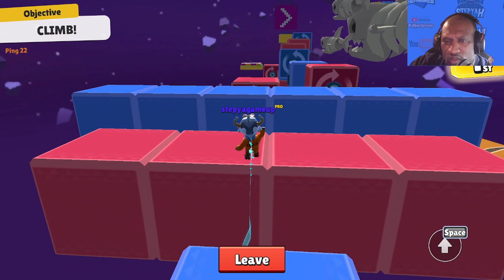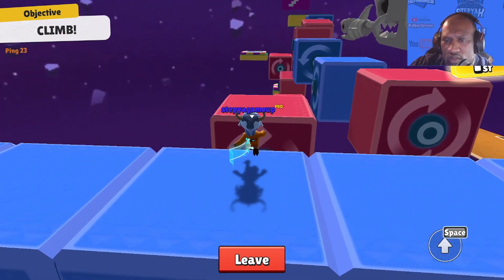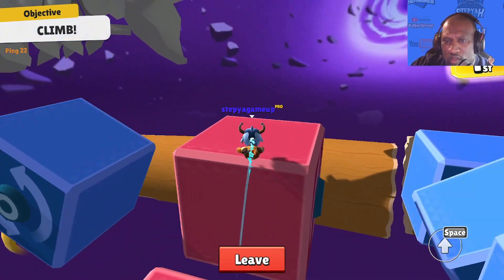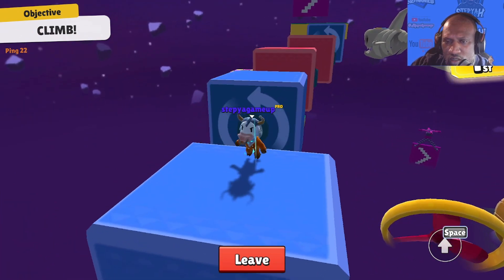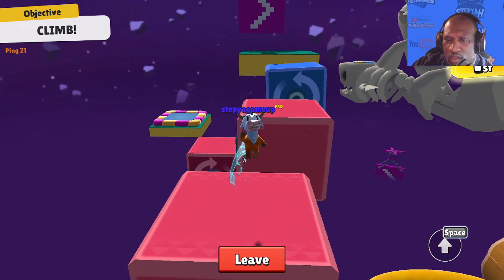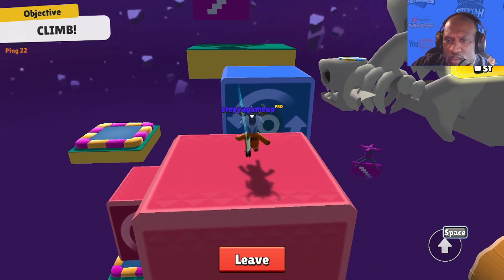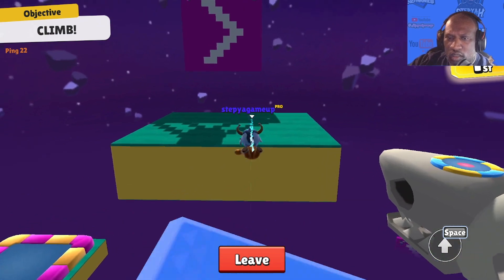Then jump and dive right to the blue and keep jumping and diving all the way through - you'll get a straight shot onto the spinner. Try to jump when the blue one is spinning, which makes it a little bit easier. If you want to go slow and take your time, wait for the spin and then transfer. Once you build a rhythm, just rinse and repeat all the way through.